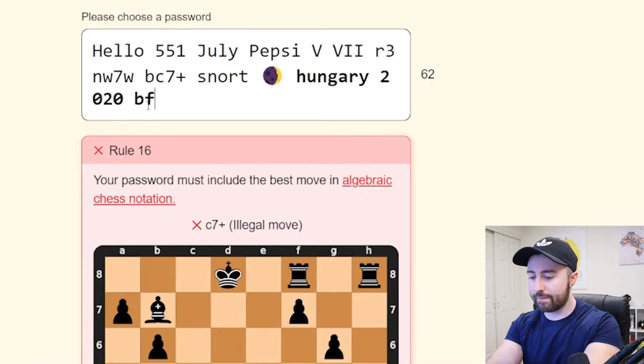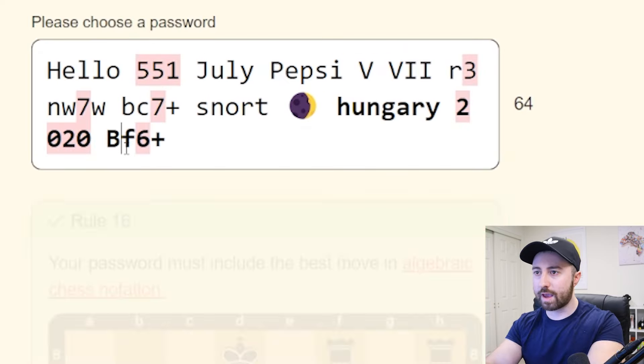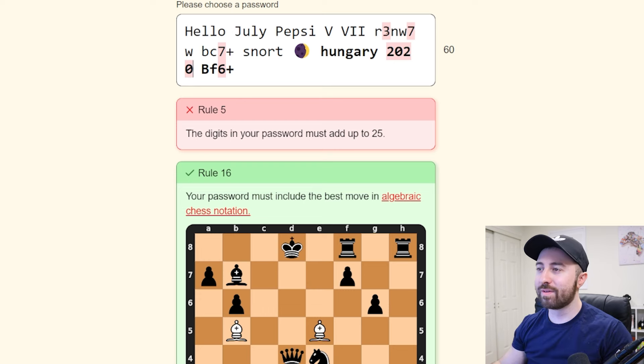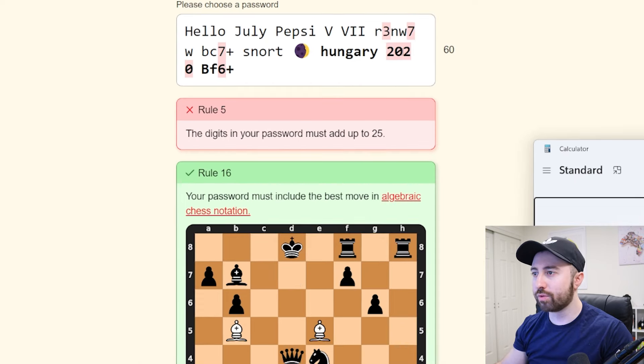I tried putting bf6 plus in — didn't work. This whole time I needed a capital B for it to work. So I have to change my date now. I can't do 2016. So we have 377 plus 4 plus 6 — I need a calculator. So I need to lose two. Would the year 20 work? I guess it does.